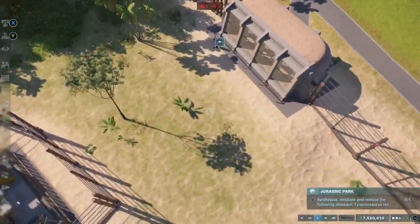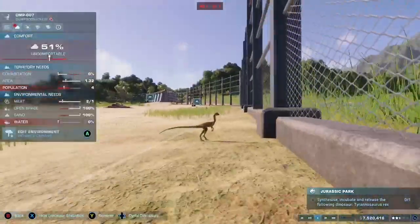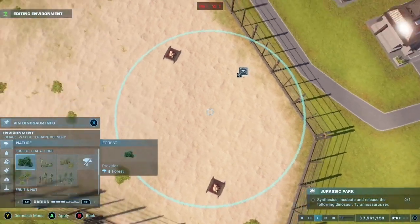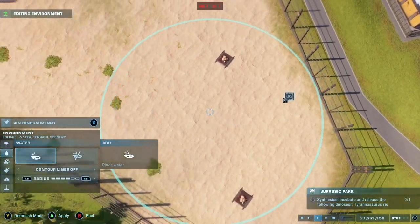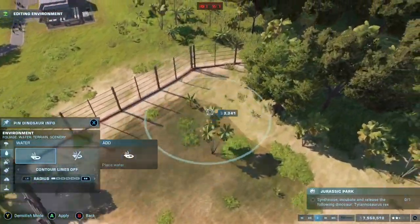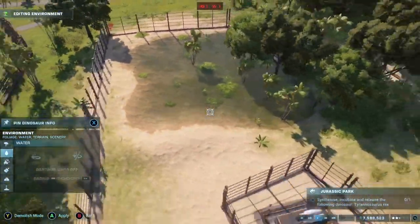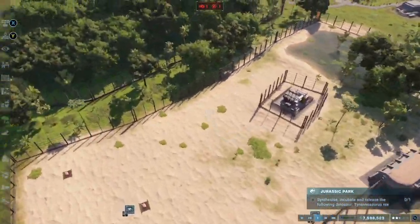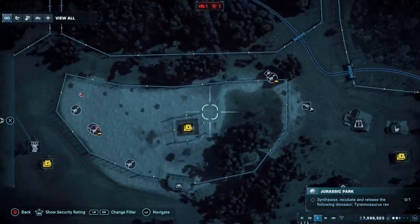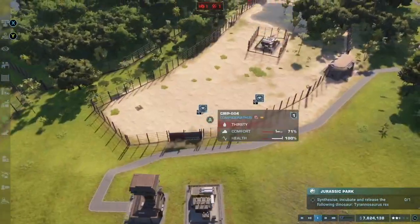We come down and one of these guys is just jumping up and down — I need to think of names for these guys. I remember this escape happened because they didn't have what they wanted, so we've given them their water. Now we just have to wait for the other one to get tranquilized and then move them into the safer enclosure. We also had to add a gate so people can actually get in.